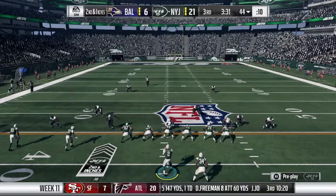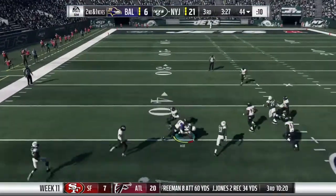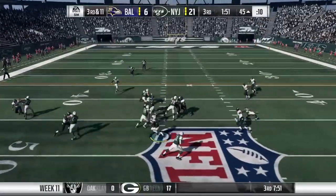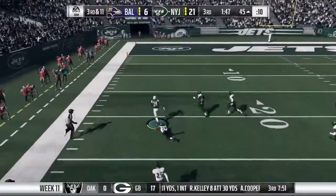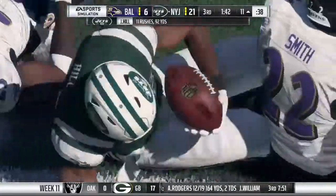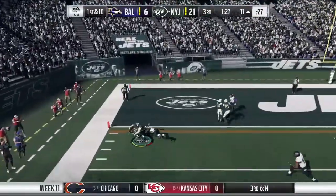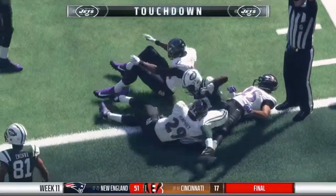Running those guys through there for a nice explosive run. Again, they run with Hill — room here to run! Taking it across midfield and inside the 45. On third down, here's Hill, getting this one all the way down inside the 15, just shy of the 10. Peterman throws and he's caught at the 7-yard line — and he's in! Touchdown, Jets.